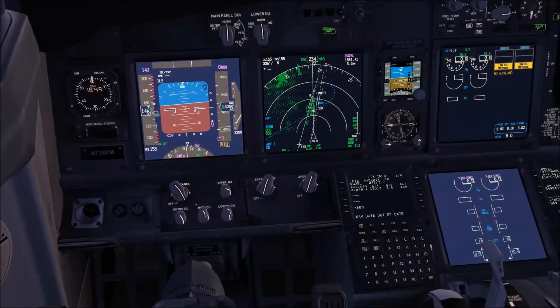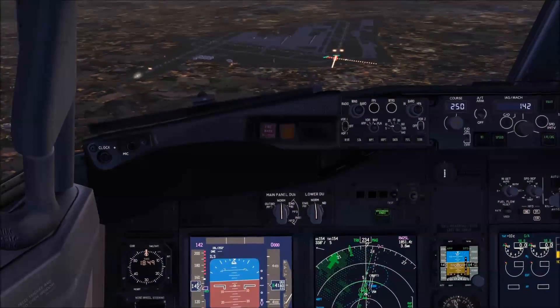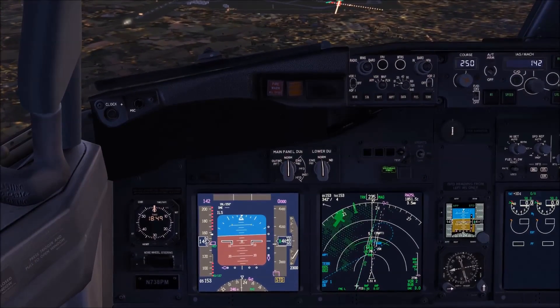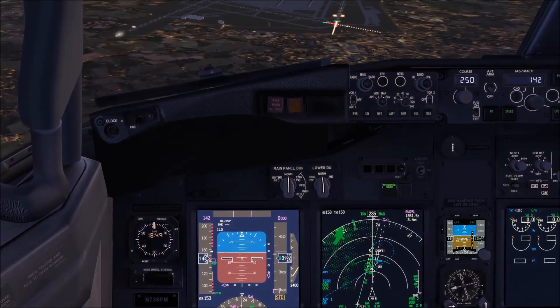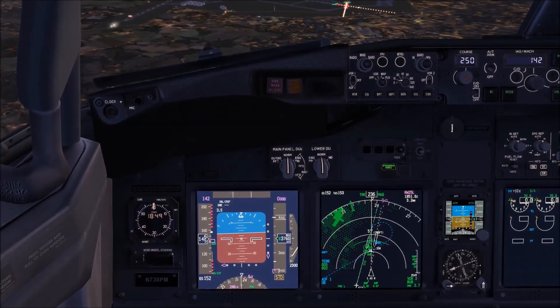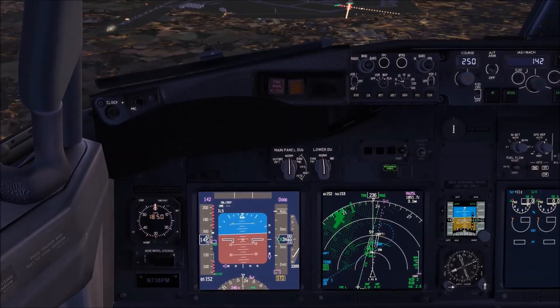At 4,300 feet that's 4.3 miles — we're at 3.7; keeping speed brakes out. This is the outer marker — on a normal ILS the altitude should be around 1,400 feet; we're at 3,800.